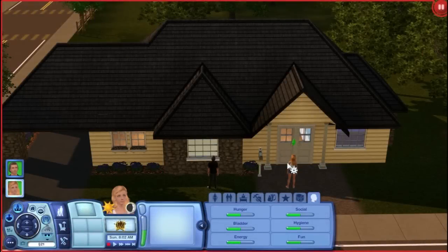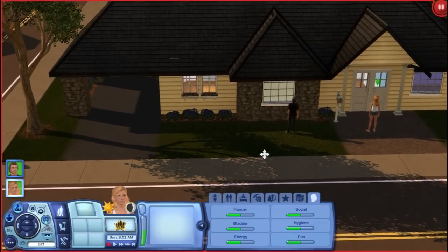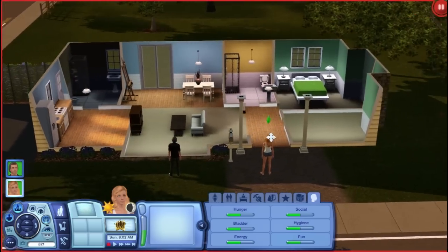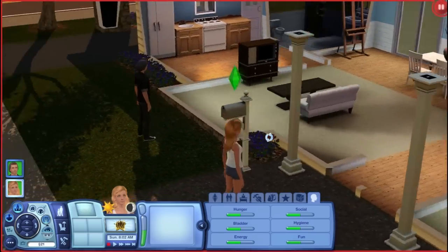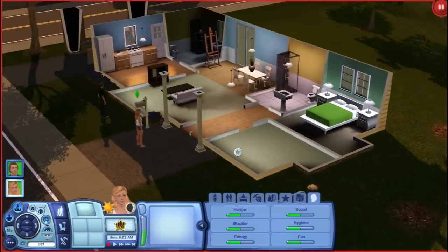Welcome back. We are going to be playing in the town of Evansdale County. I did purchase an unfurnished house just to save as much money as we can and pick out furniture we liked. It is a nice house — it has two bedrooms and two bathrooms, which is perfect for them to start out with because we're going to have them have babies. Our first sim is Scarlett Thompson and our second one is Alexander Moore.